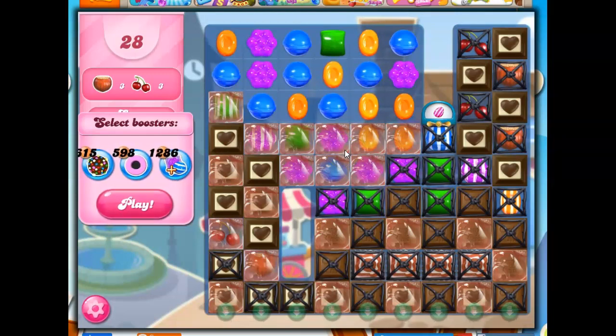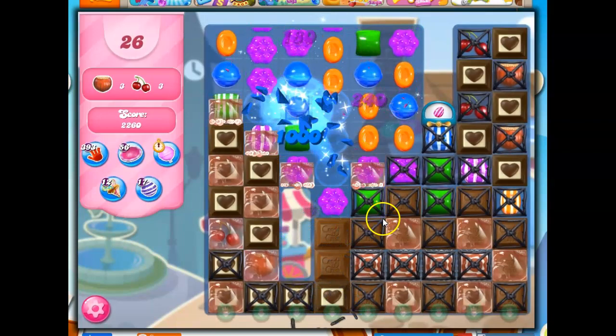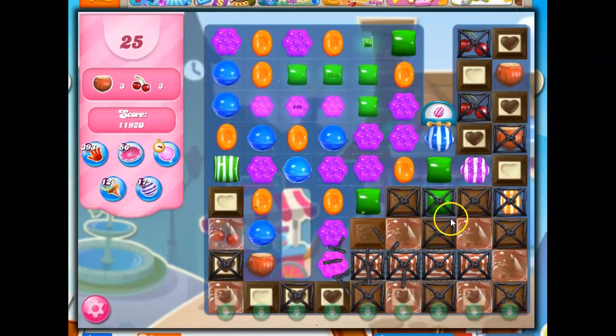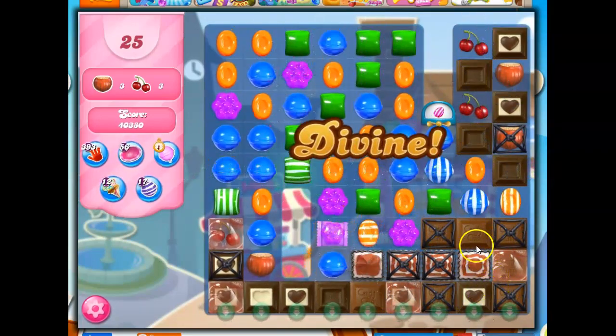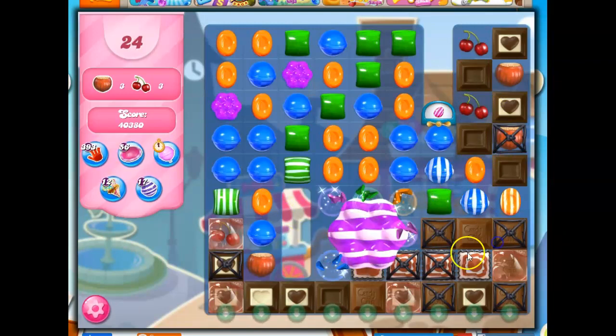All right, let's see. I like heading downward here, I think. Let's do this. Now we've got some specials going. I'm going to make more specials. Can't really combo them, but they're all doing a good job on their own, so I'm not going to worry. This cascading is brilliant — exactly what I need. And then I could do this, and that's not a bad move. I'm going to do this, which sets off a whole bunch of stuff.